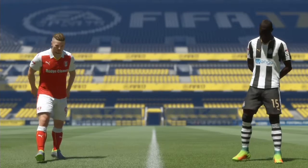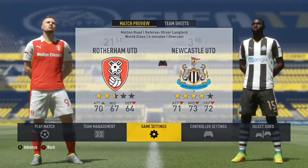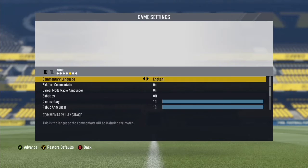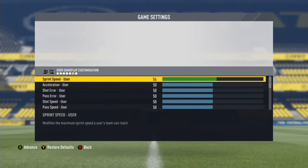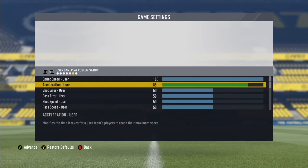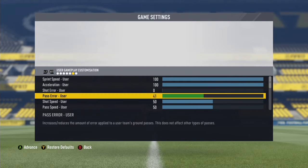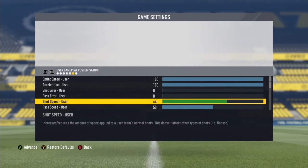This is a bit of a cheat and I'm sure a few people know this already, but what I would highly recommend is to use sliders. Pick any teams you want — if you want to make it even easier, choose a top Premier League team or Barcelona, and choose a lower league team to play against.